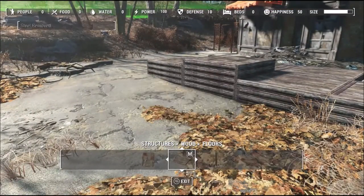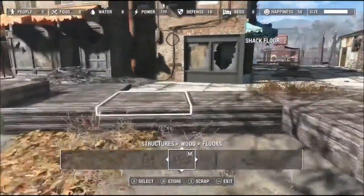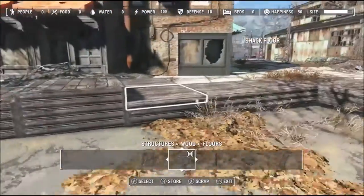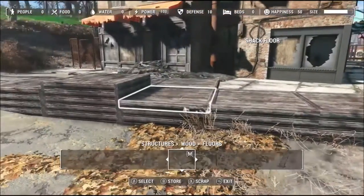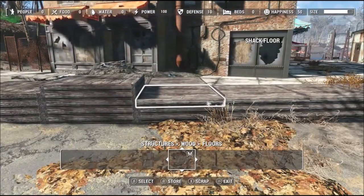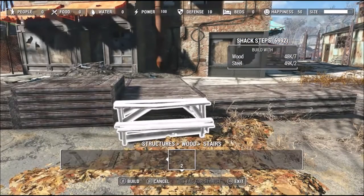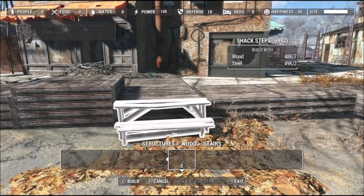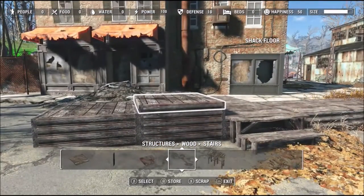I've actually gone 5 and you'll see why - because when you go to actually glitching it into the building, it has to sit up just a little bit higher because you've got that junk balcony that sticks out the side of the building. What will happen is it actually sits on top of the stairs that are on that junk balcony.